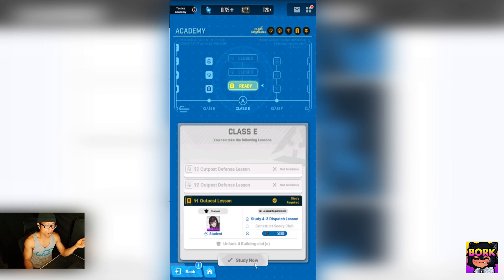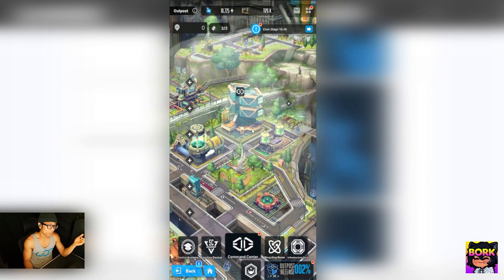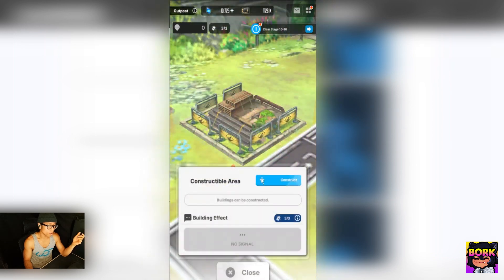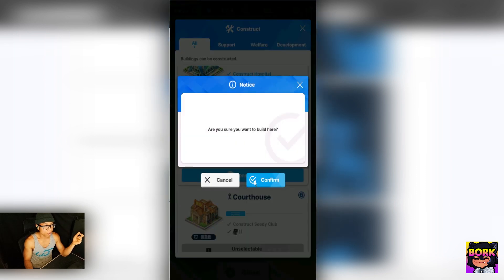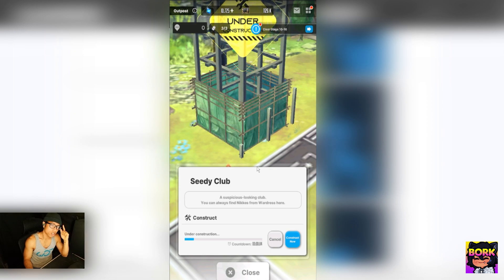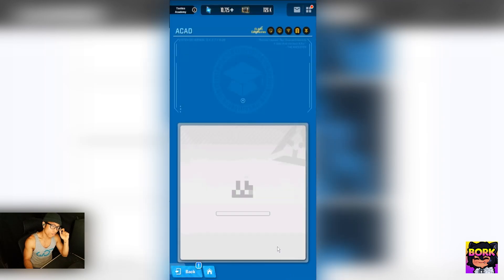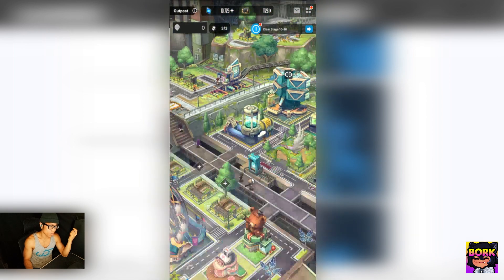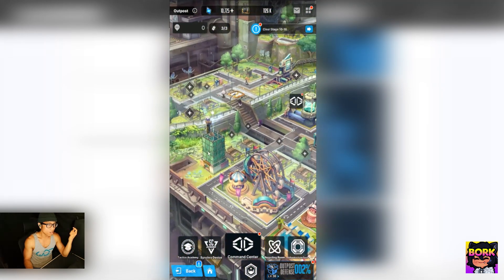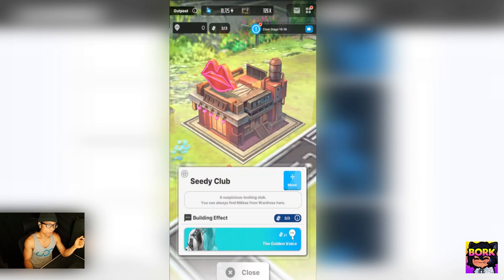Some of you might have the CD Club and be wondering why it doesn't appear. Sometimes you have to go into construction and actually build the thing. We just got the CD Club here — I'll show all the relic locations afterwards. And don't forget: even after you build it in the Tactics Academy, make sure to check that construction is actually done — it only takes five seconds.